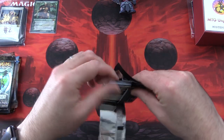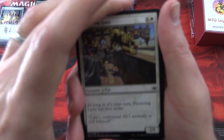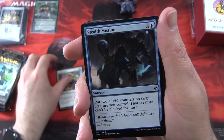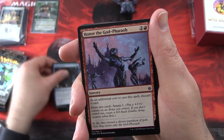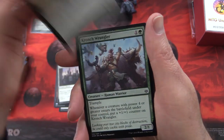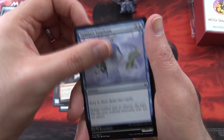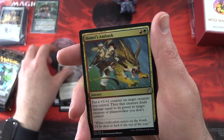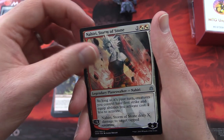Richard did pretty well the other day with his previous video — let's see if we can do even better. We start off with a Pouncing Lynx, and the patrons get the rares, mythics, foils, and anything over a buck. Stealth Mission, Honor the God-Pharaoh, Rising Populace, Lazotep Behemoth, Crunch Wrangler, Nahiri's Stoneblades, Temu's Epiphany, Banehound, Trusted Pegasus. Uncommons: Domri's Ambush, Devouring Hellion, Nahiri's Storm of Stone.